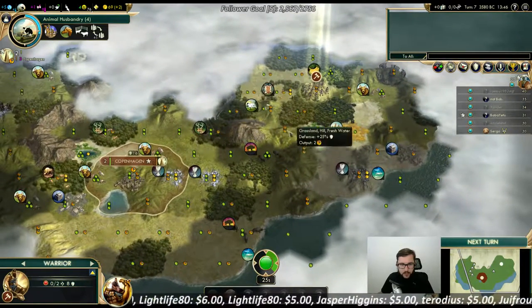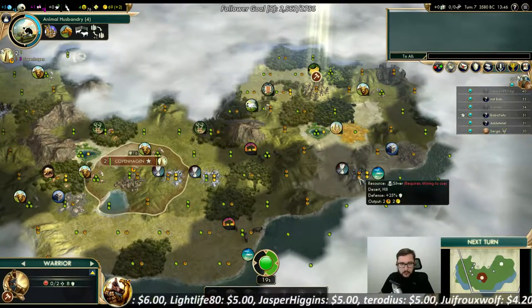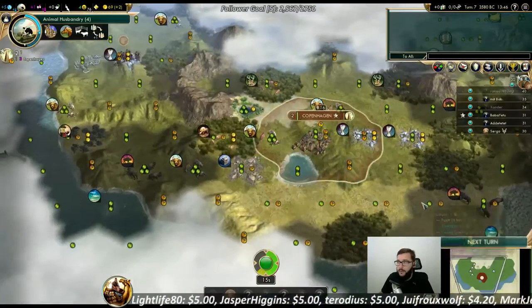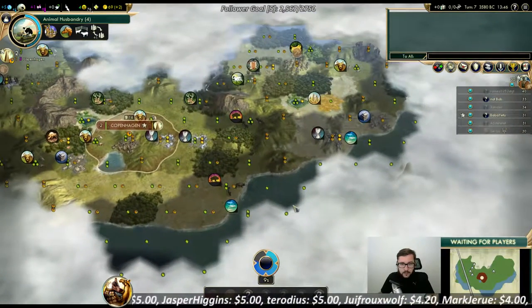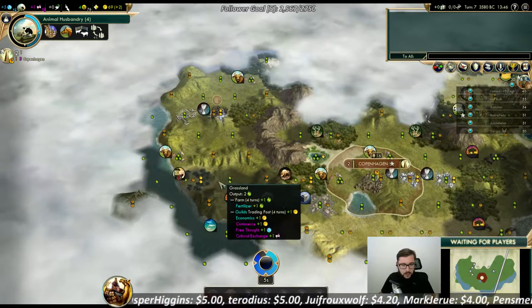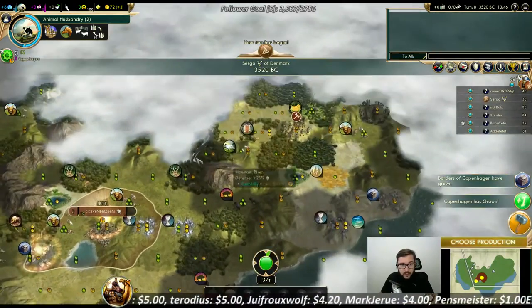Possibly another good combo somewhere over here — yes, very nice! Banana, oasis, bison, additional silver — the first river system might work for us. Problem is, for this spot we kind of need a coastal city, and if we need a coastal city, we probably need a coastal city right there.